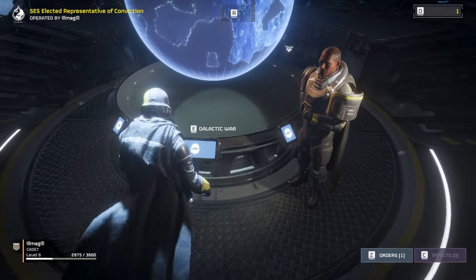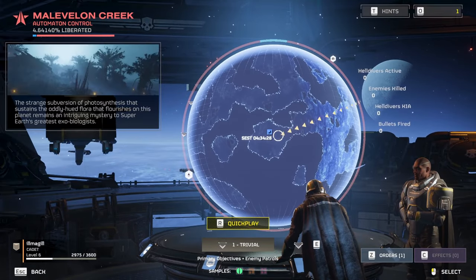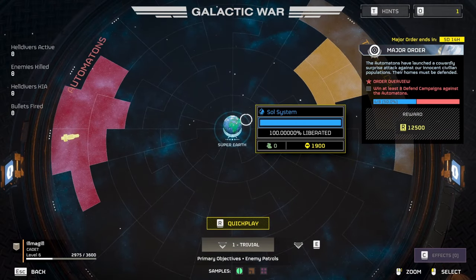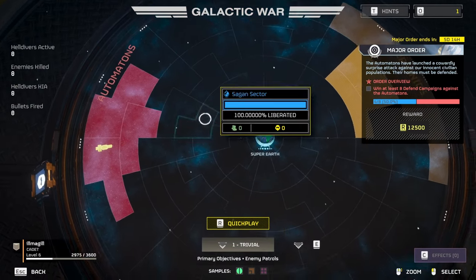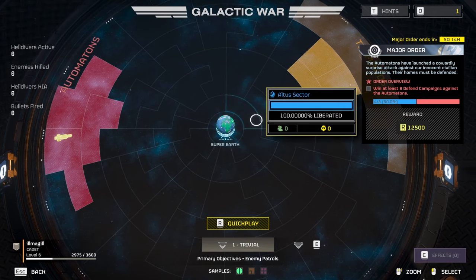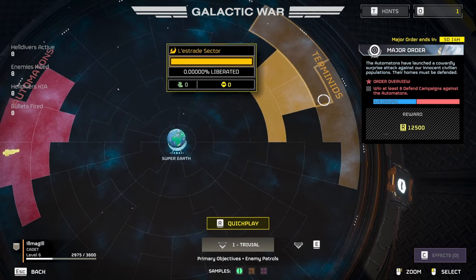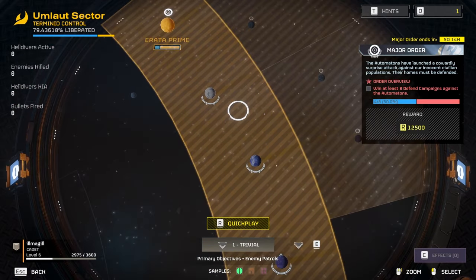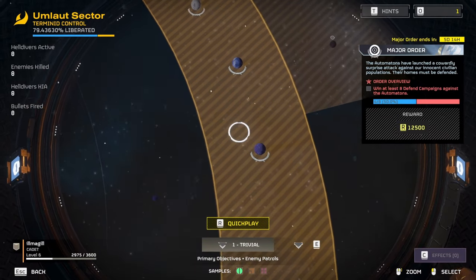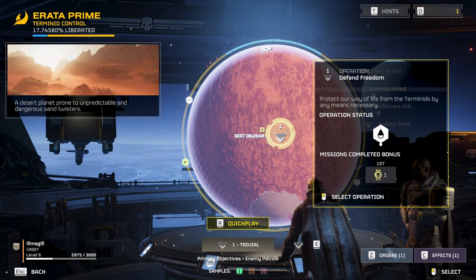Moving on to the final important thing in the ship: the Galactic War table. If you open it up, this is how you actually select your missions. You'll be met with all the sectors that have been liberated — as all players do missions, sectors get liberated. You need to choose one that's not yet liberated and is highlighted. Then you can choose a planet to go to, which also has to be a non-liberated planet. This is where you choose your actual missions.